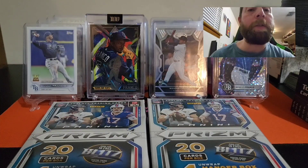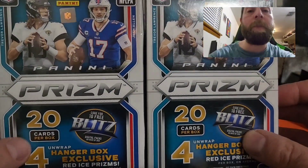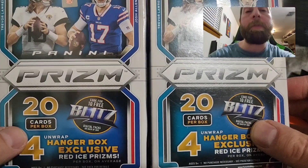What's up guys, welcome back to another Fun Day Friday video. Today we're going to be getting into this 2021 Prizm hanger boxes. There are 20 cards per box — unwrapped for exclusive hanger red ice prisms.